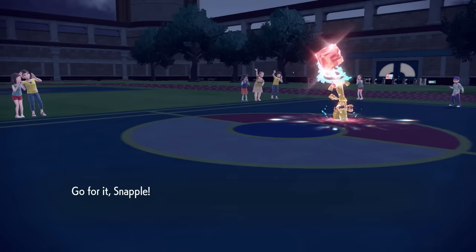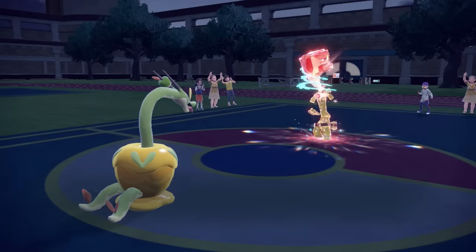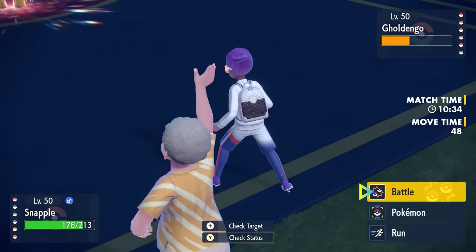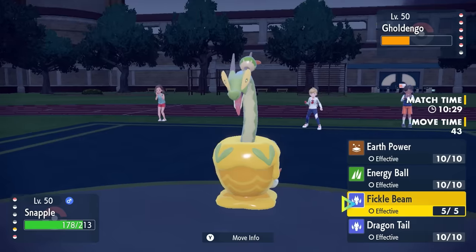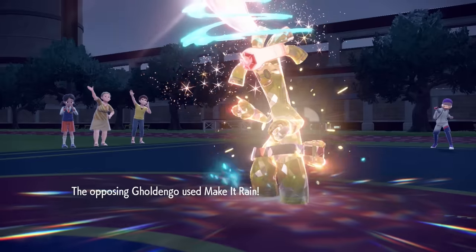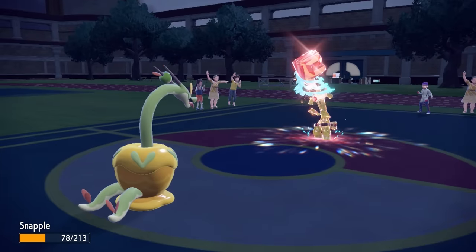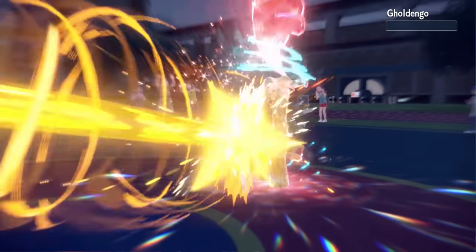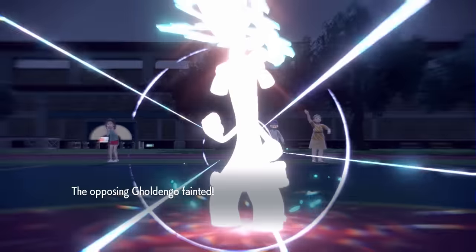I get a free switch and I decide to go into the Hydrapple — Assault Vest Hydrapple, greatest new mon in the game. This thing is an absolute beast. I know I can take essentially any attack this thing wants to throw at me, and they don't really have a whole lot that wants to switch into this. With Clefable already gone, it definitely opens this thing up as well. They decide to stay in and go for Make It Rain. It does a nice chunk of damage, but I'm max HP, Assault Vest, and I'm snake heads inside a golden apple. I go for that Fickle Beam, and we're able to take care of the Gholdengo.